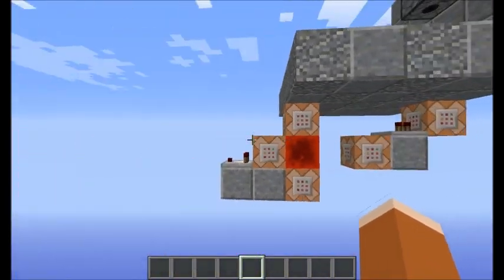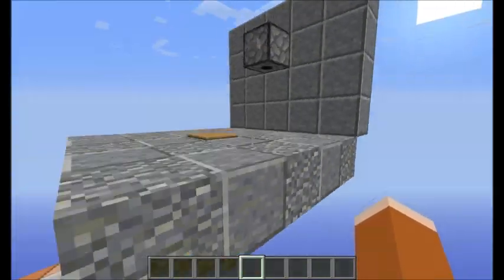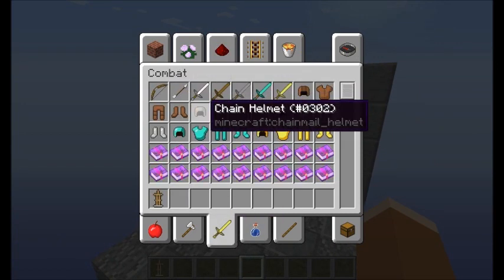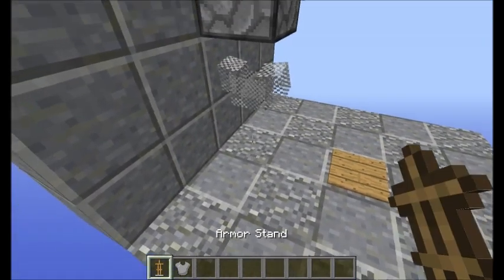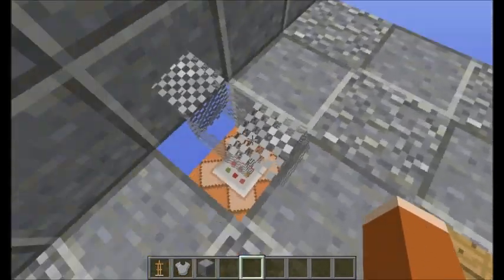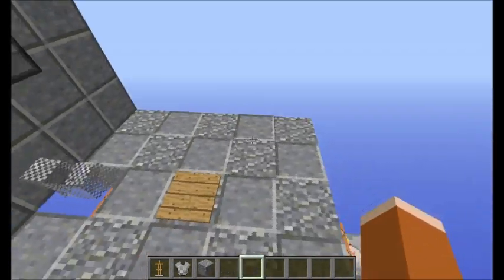This is really simple and it only requires this redstone. In fact, you don't even need this redstone because you can just get an armor stand and a chestplate. It doesn't have to be a chestplate — it just needs to be a piece of armor, because when you right-click it, it puts it in your inventory.